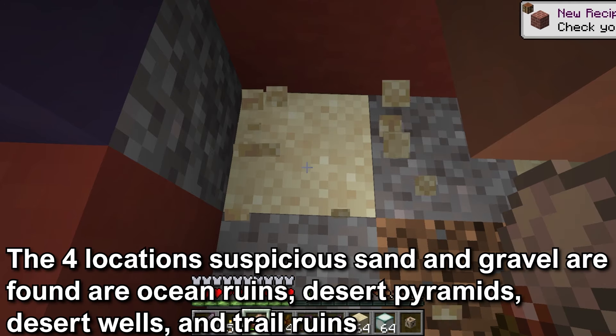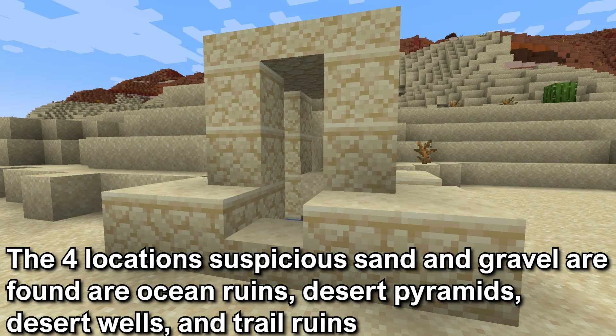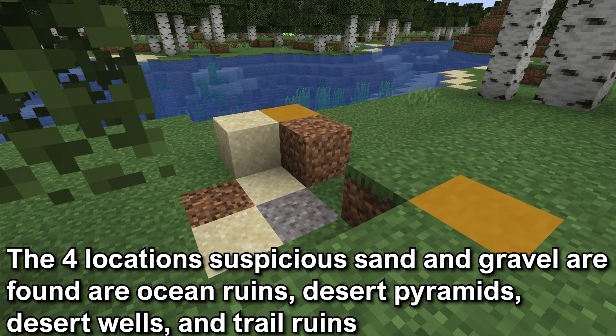There are four locations where you can find suspicious blocks. They are the ocean ruins, the desert temples, the desert wells, and the new trail ruin structure.